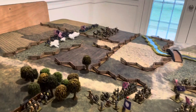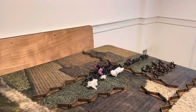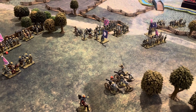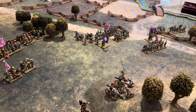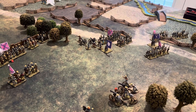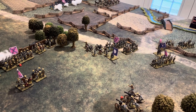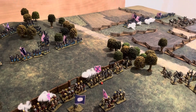Confederate artillery did better - this battery caused a couple of casualties on the large Union regiment, and their cavalry continued to whittle down the opposing regiments. Unfortunately for the rebels, we got an exhaustion result on this battery and as they were under artillery assault they took two casualties rather than simply one from an artillery team fatigue roll. That's the end of turn two.